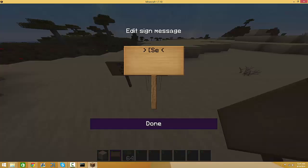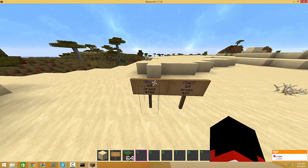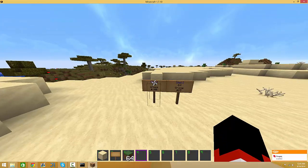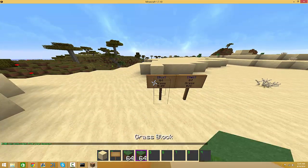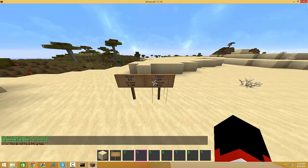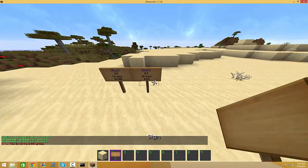Here's a sell sign — the brackets, capital S, and then sell, and then close it off. Do the quantity, so I'll do 64, and then we'll do grass for 25. You also want to make your buy price higher than your sell price, or else people will be able to buy it and then sell it for more, and that's not very good. So those are the sell signs.